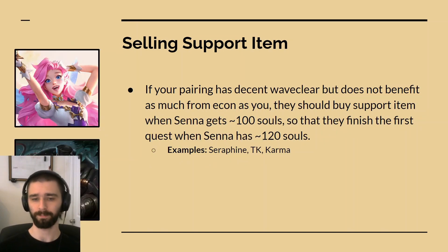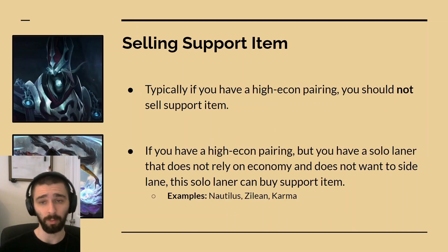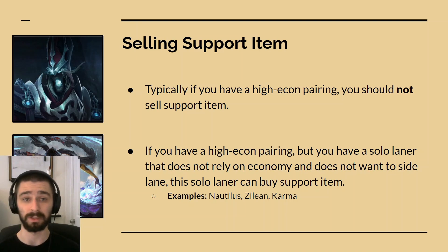The more common scenario where you'd want to sell your support item is if you have a Seraphine or a Tahm Kench — someone with decent wave clear who is capable of sidelining but doesn't need economy. In these cases, Senna should look to sell her support item at about 120 souls, so her pairing should buy when she's around 100, so that she can start abusing her range and getting items to abuse her range with. The less common scenario is if you have a high econ pairing — you typically don't want to sell it. However, if you have a solo laner who falls into a low-econ category, for example Nautilus mid was getting played at MSI this year, you would see Nautilus go support item after getting two items because he doesn't want to sideline — he wants to group but also doesn't want to take farm from his ADC. In those scenarios, Senna would sell her support item.